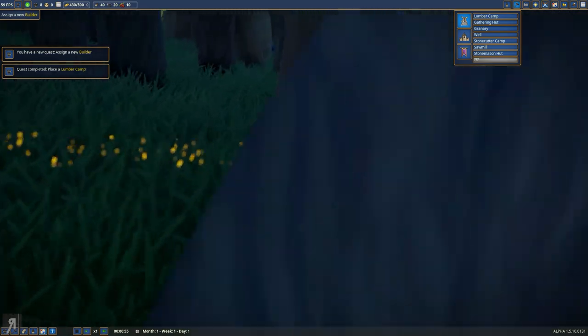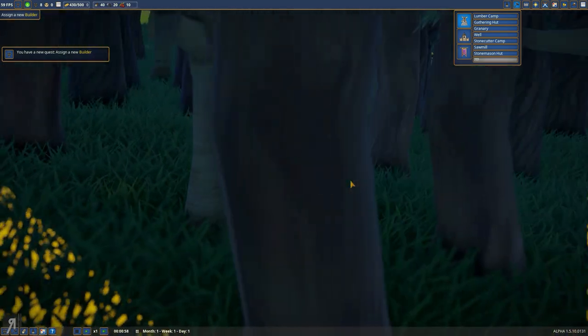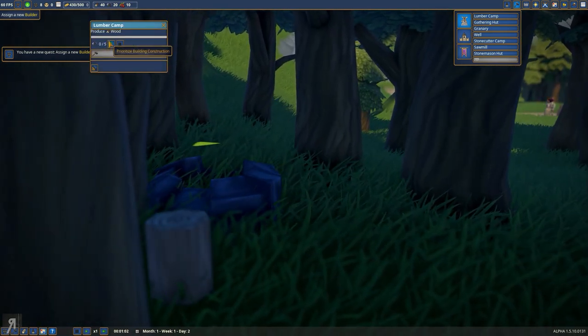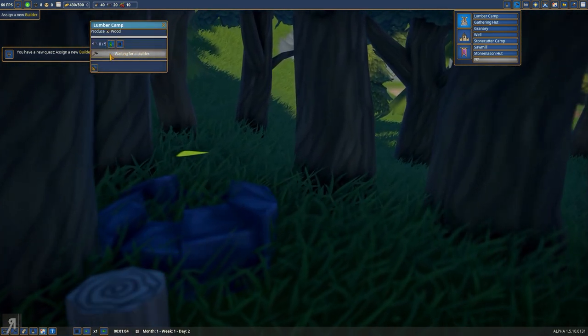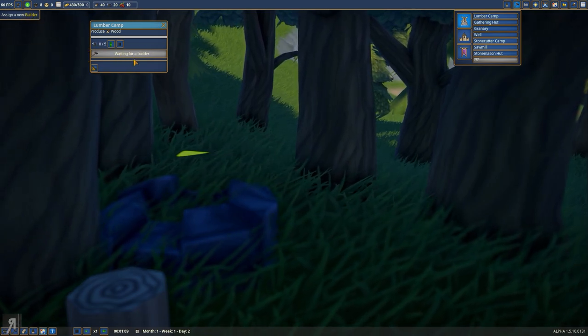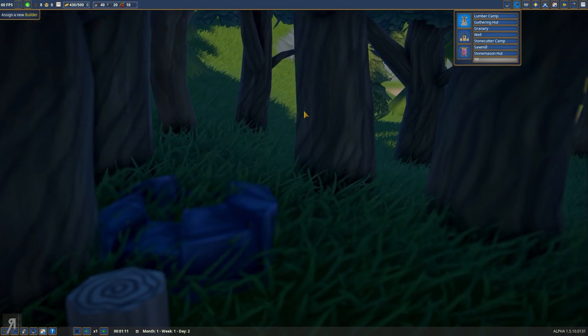Oh, you can zoom in this much? Wow, that's actually kind of crazy. There's the lumber camp. Okay, so we can now put a builder on there — we can assign the builder to it, which is just absolutely insane.